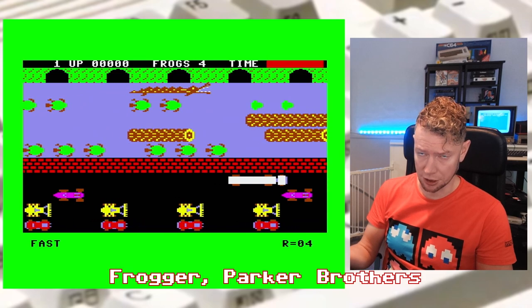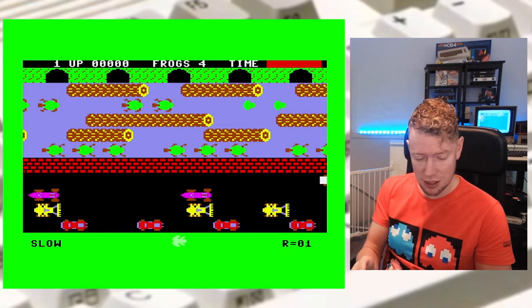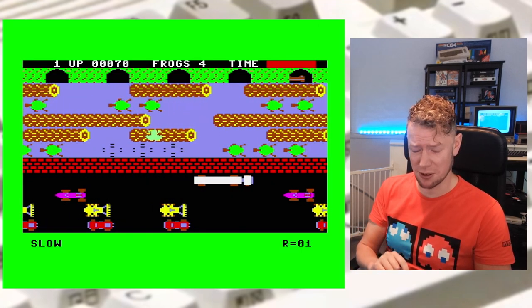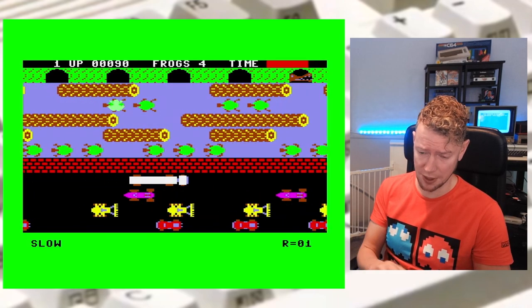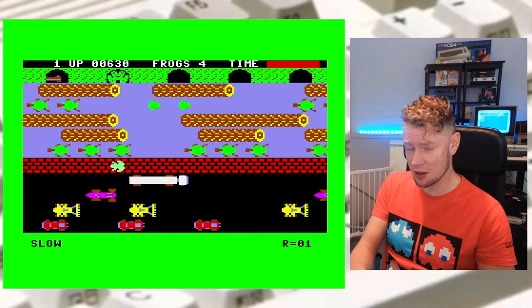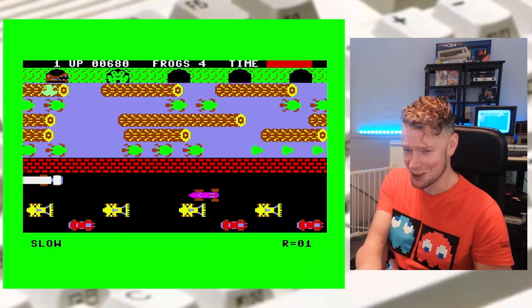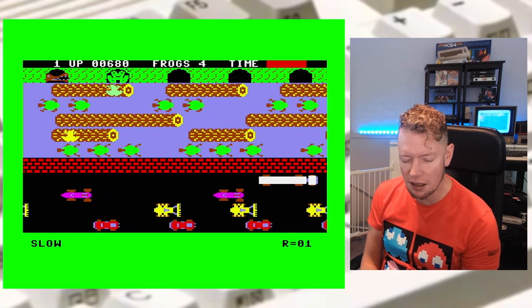Frogger — well, at least a version of Frogger. This one was released by Parker Brothers in 1983. There is actually a version released in 1982 that I like much better — it plays and looks a bit better. This is not my favorite version, but hey, it works. The other Frogger I mentioned also works; I just couldn't include it in this video because it's not 1983.